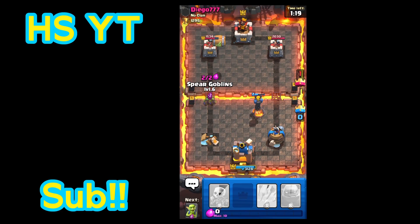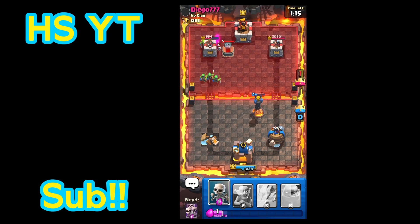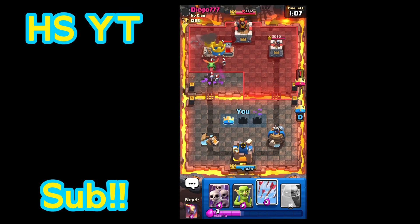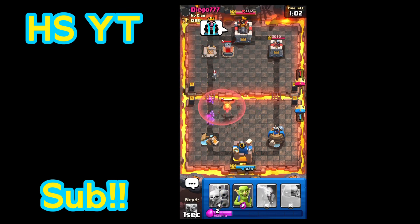I'm going to place a goblin barrel and spear goblins — maybe we can get rid of this tower? They placed a tombstone. I don't see good chances about this. Wait, I spoke too soon. No way! That was a genius strategy. Okay, we're doing good so far.